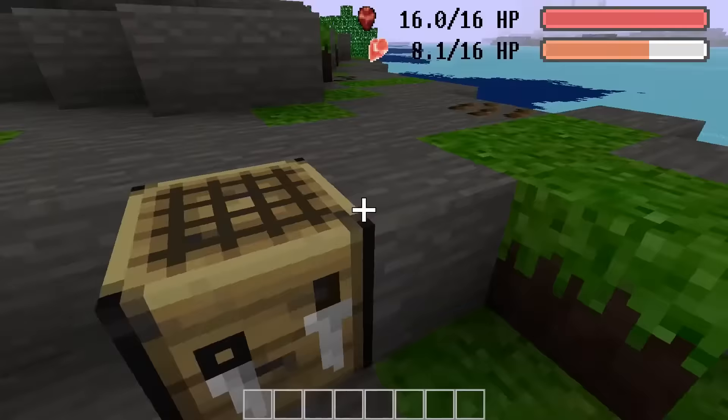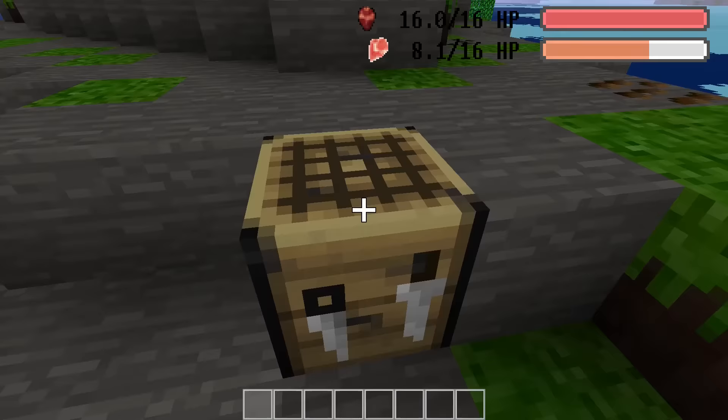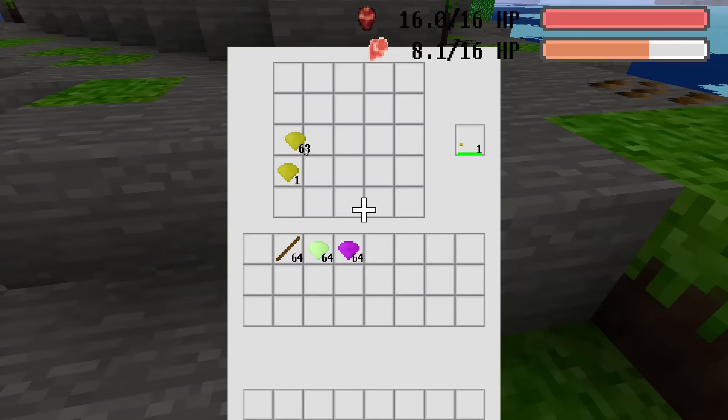A specific idea started to form. I want to still use a grid-like crafting system, but instead of having fixed recipes, I want the game to figure out by itself what the player wanted to make, how it looks, and how good of a tool it is. For that, I think a 5x5 grid is perfect.